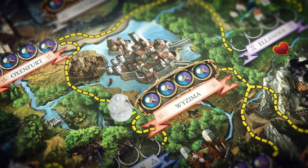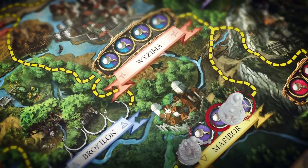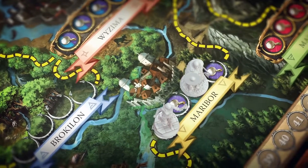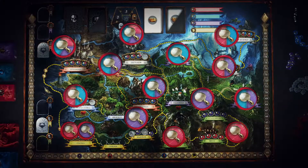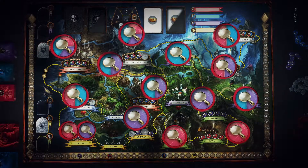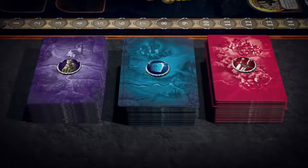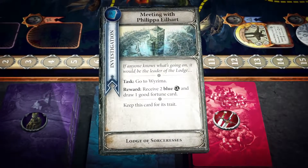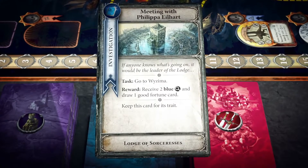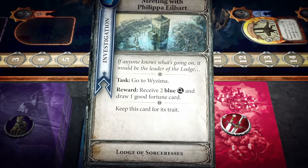To travel, the player moves his hero figure along one or two routes. He places his figure in one of the open spaces at the destination location, and receives lead tokens matching the number and one of the colors shown in his space. To investigate, the player chooses any one investigation deck, draws its top card, reads the text aloud, and resolves its effects. Investigating yields various types of encounters, including battles and gaining leads.